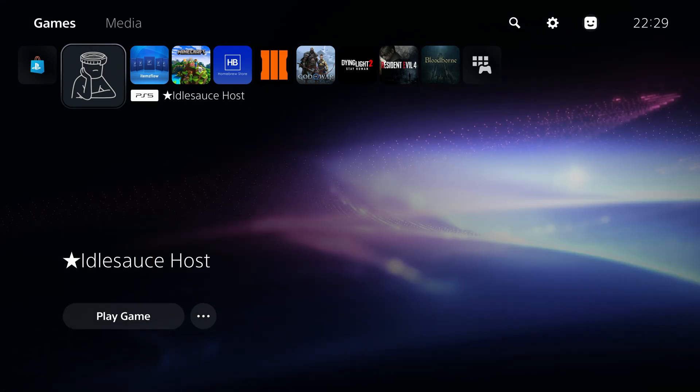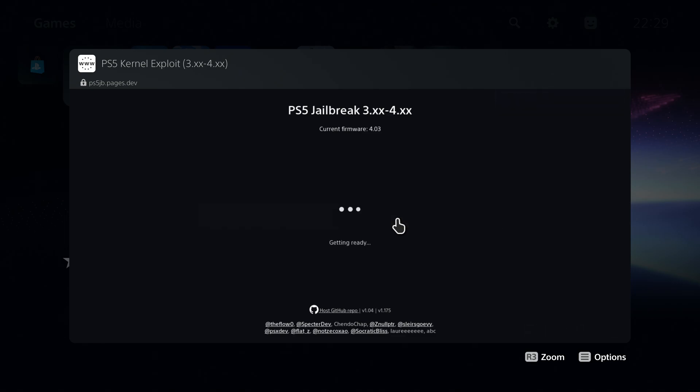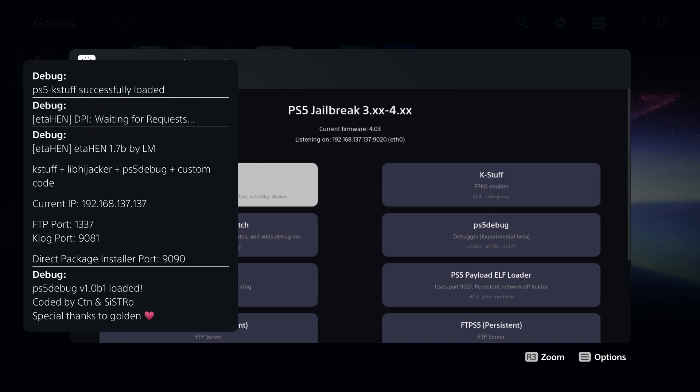Firstly, you need to run the jailbreak — head to your exploit host and run the jailbreak. Once the jailbreak is running, load the ETA Hen payload. Make sure it's version 1.7; it might take a little while for other exploit hosts to get updated. When you run ETA Hen 1.7 or higher, you should get a notification showing DPI running once the payload is loaded. Also note down your PS5's IP address shown in the notification.